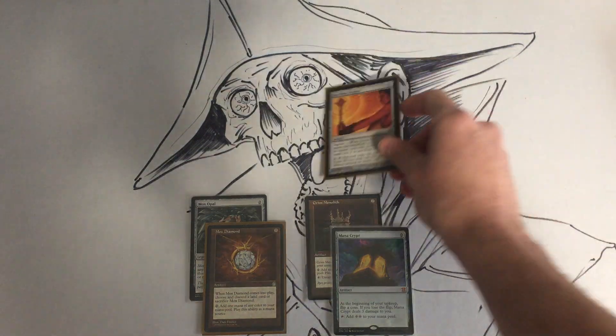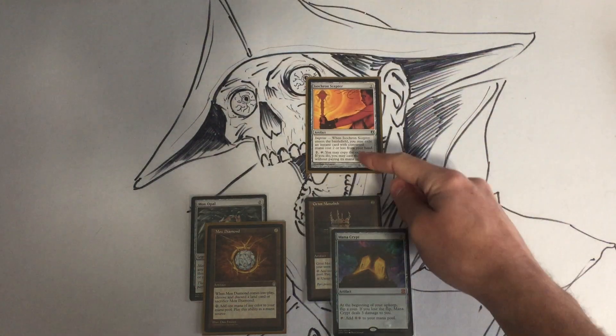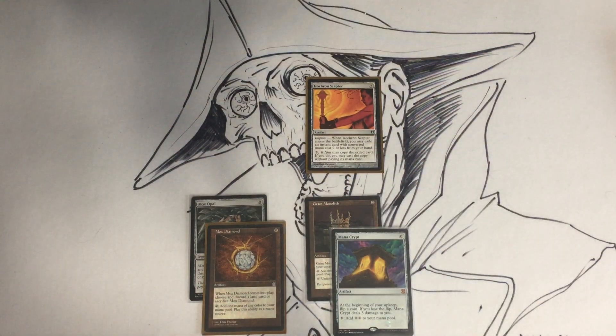Isochron Scepter is a two-cost artifact. When it enters, you can exile an instant with CMC two or less from your hand, and then you can pay two and tap it to copy the card and cast the copy.